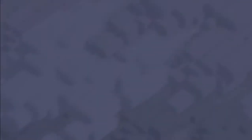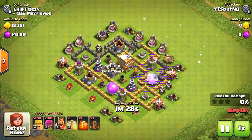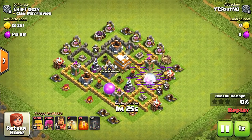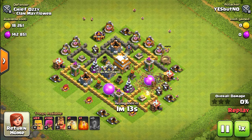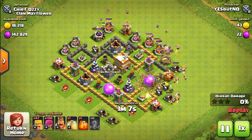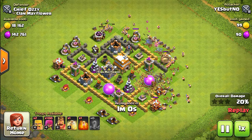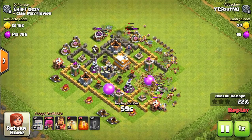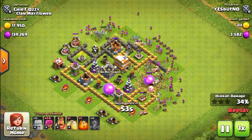Let me show you the first one — the barge attack. My town hall walls weren't fully maxed out at this time, but this guy literally used the earthquake spell, which is crazy. I'll have to check what town hall he is because I don't recall which town hall unlocks the dark spell factory. He used 100 archers and 200 barbarians — basically a barge. My defenses weren't able to handle it. It makes sense — because he made that opening, he was able to get in easily.